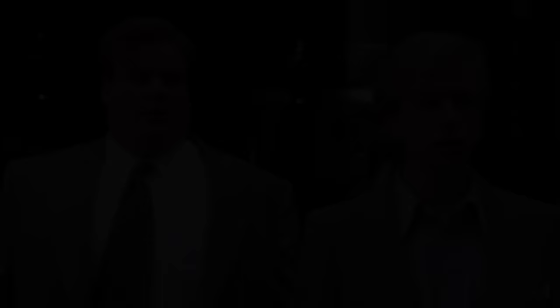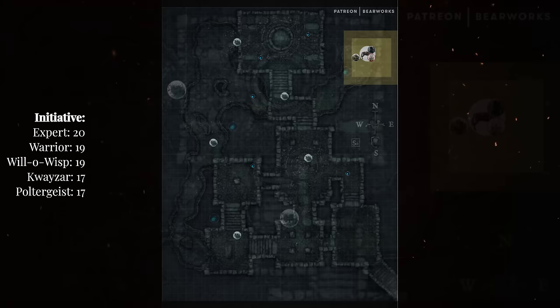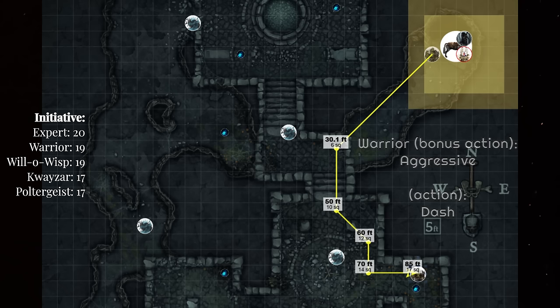Let's do it — it's go time. All sides fail their stealth checks and roll for initiative. The sidekicks continue their strong run of leading the pack, with Quasar near the bottom despite a solid 17. Round 1: the expert kicks off the combat but can't see a thing, so he readies a shortbow attack. The warrior makes a mad dash through the chamber, aggressively charging 30 feet, running another 30, and dashing for a total of 85 feet of movement.